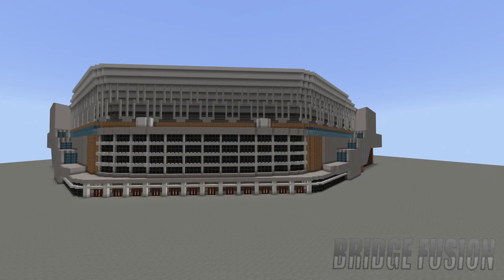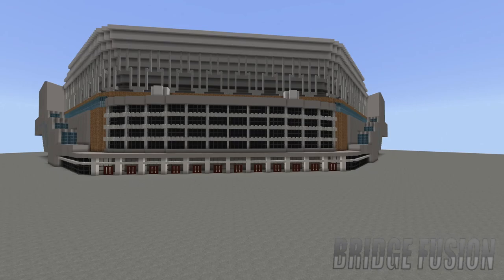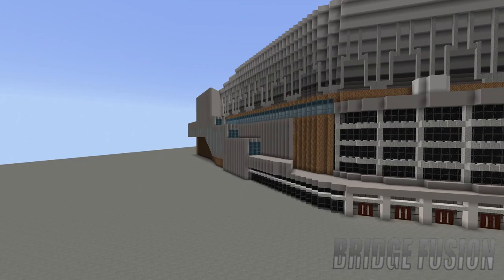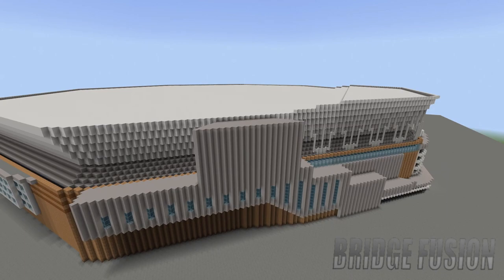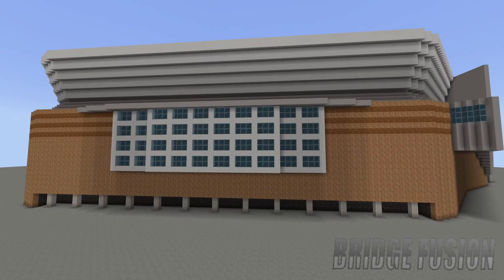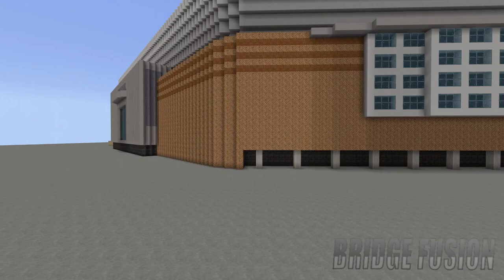So let's waste no more time and get straight into it. Here is the front of the arena itself — down here the fans will enter the arena. I'm only going to show you one side just because they're both the exact same, but we do have this part of the arena on the side, and then we do also have the roof going on up there as well.